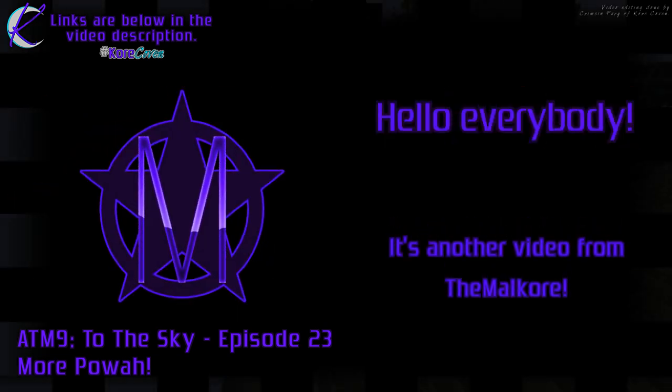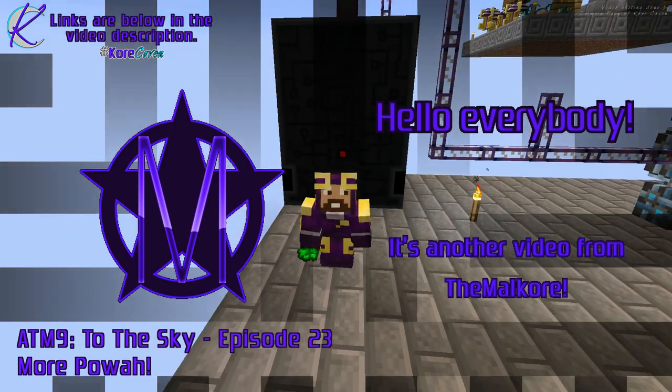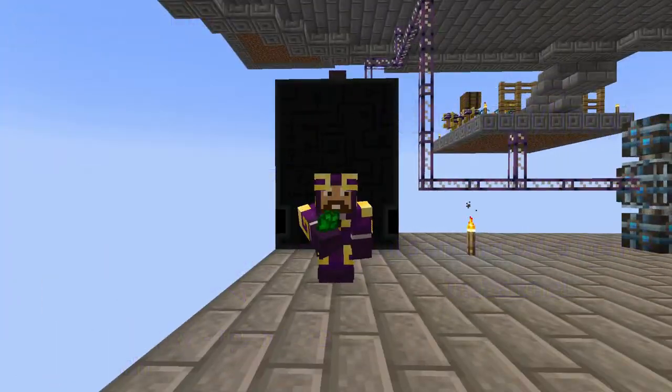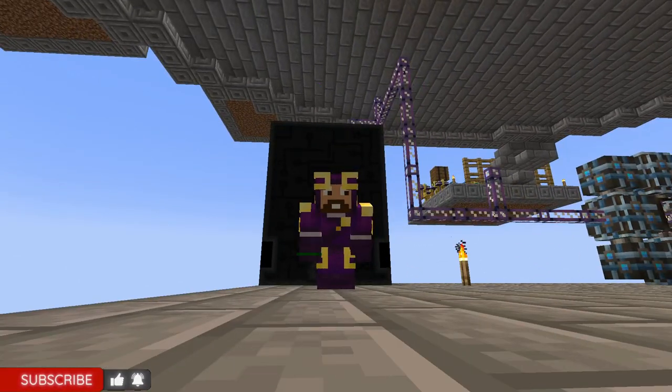Hello everybody, welcome to episode 23 of All the Mods 9 to the Sky, where we decide to finally upgrade our power situation. So let's jump in and see how it's done.